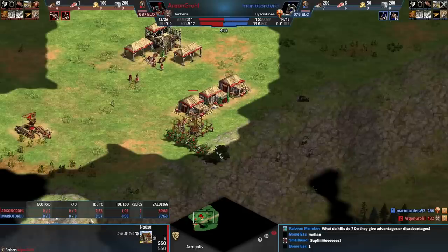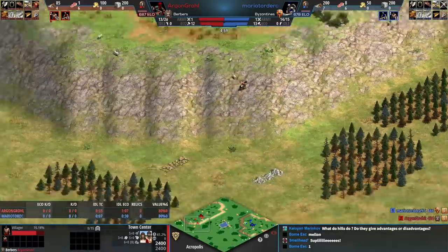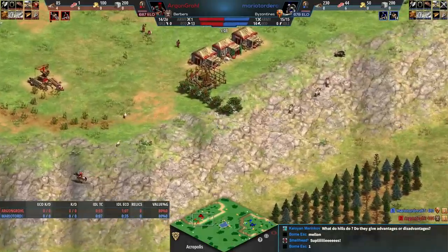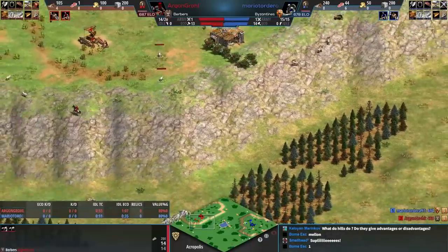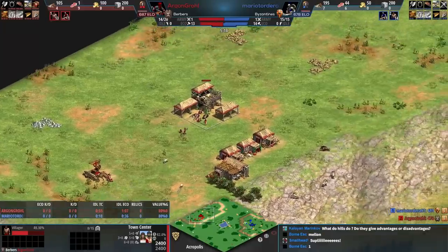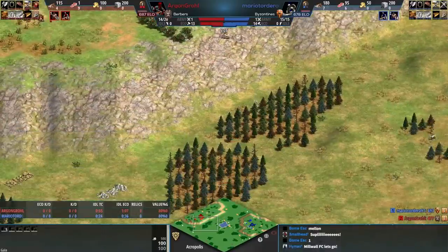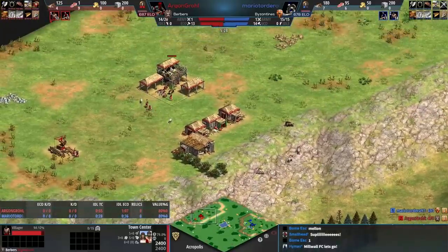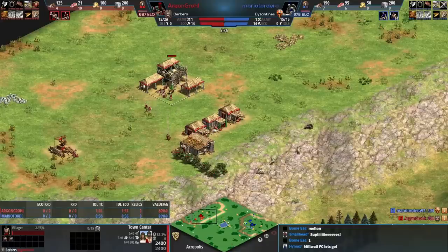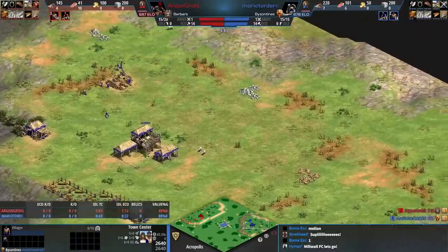We've got the classic mill wall here for red — three houses and then the mill all touching. The other thing about this map: you cannot wall on this terrain. You can wall on maybe two tiles but the rest won't allow it. If you're going to wall you kind of have to make an arena at the top of the hill, but then your villagers need to leave anyway. It's an awkward map to play, but it brings so many different ideas you can try and execute.